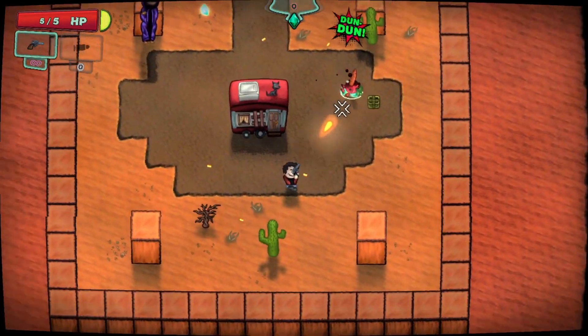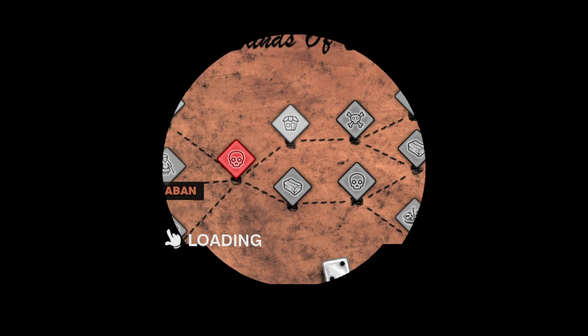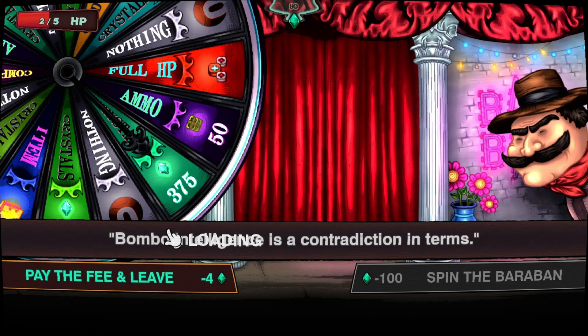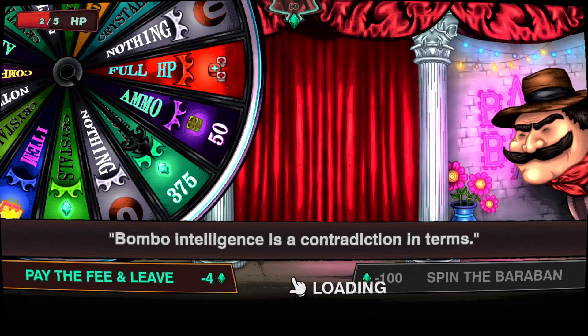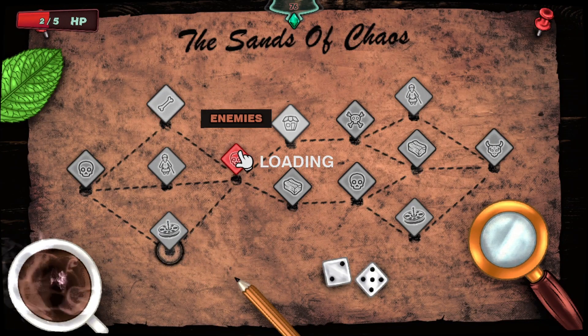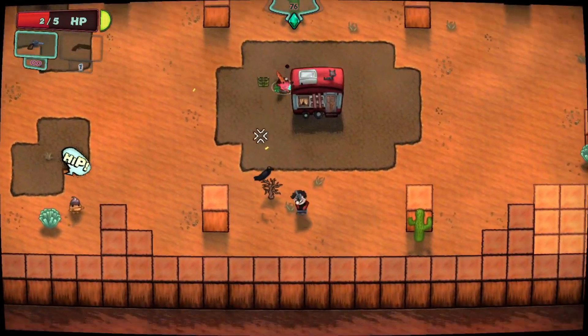Once you clear out all the enemies you'll be able to go back to your trailer. Here's the map — you've got to try to get to the end where the boss is. There are things like spinning the wheel to get different abilities, and you can also pick up different weapons throughout the levels, like little chests you can pick up.